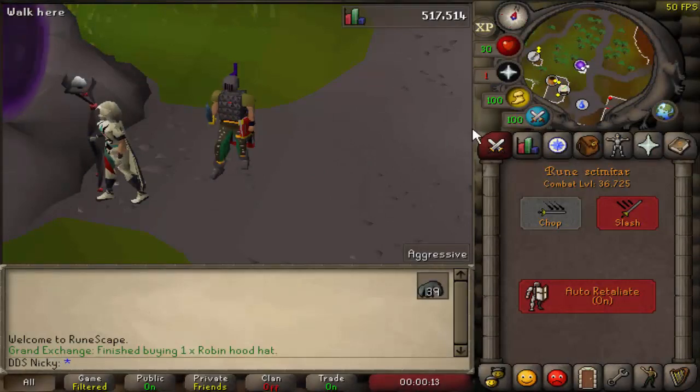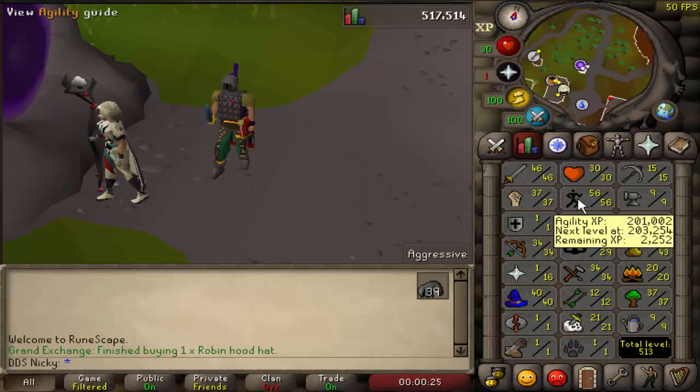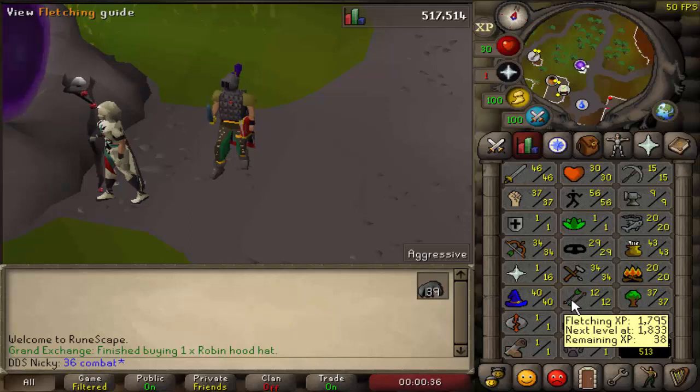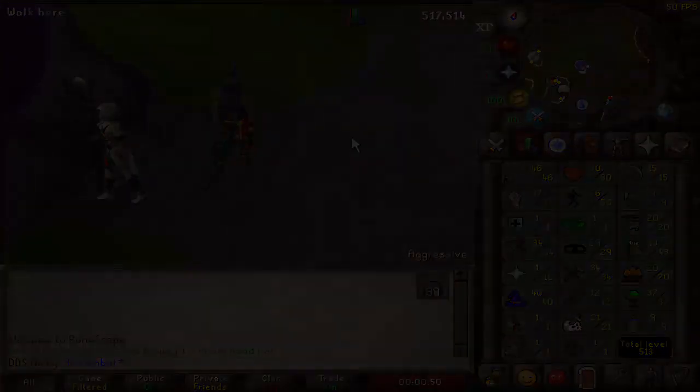This is the end product: 36.7 combat, 30 HP, 46 attack, 37 strength, 34 range, 16 prayer, and 40 magic. This guide is not by any means an efficient guide — it's just a simple walkthrough on how I got to my particular build, and I hope it helped those going for a 40 or 50 attack build as well. The goal for this account going forward is 52 combat with 58 HP, 60 attack, 50 strength, 72 range, and 16 prayer, just experimenting and having fun. Thanks a lot for watching, and I'll see you in the next video.